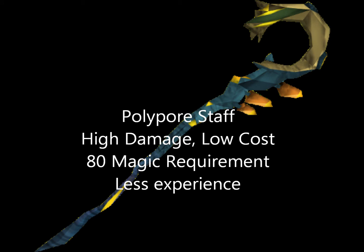In terms of weapons, one option is the polypore staff, which provides high damage at a relatively low cost per cast. However, there's an 80 magic requirement, and because it doesn't use runes you only get experience for damage done rather than the cast itself, so it's probably less experience than a comparable normal spell.